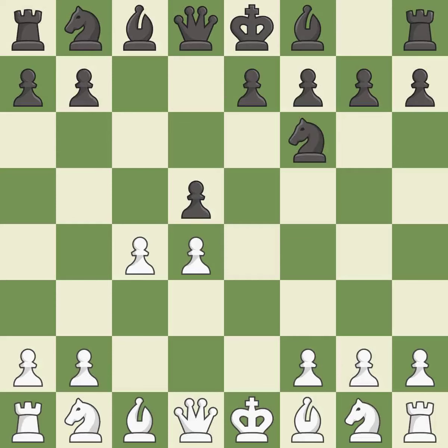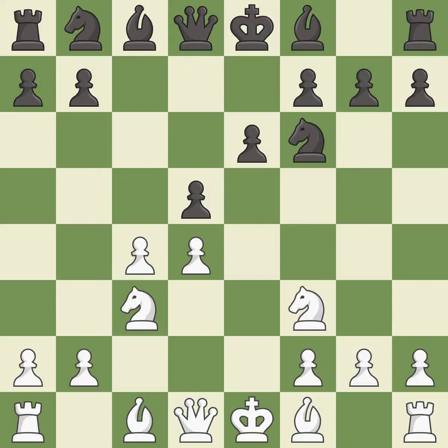This develops a knight off its starting square, getting it into the action. Nc3 puts more pressure on the d5 square and helps control the e4 square. e6 defends the d5 pawn and allows the dark-squared bishop to develop. Nf3 develops the knight toward the center, protects the d4 pawn, and controls the e5 square.